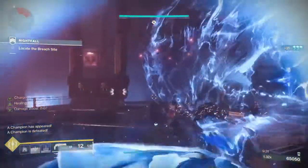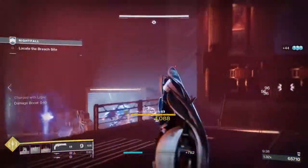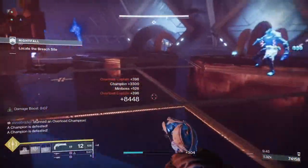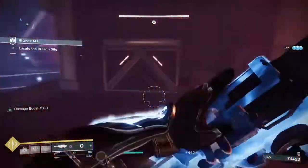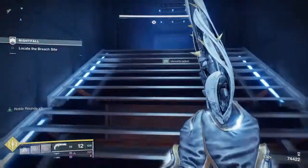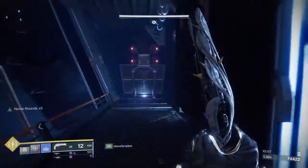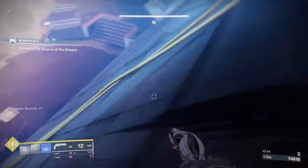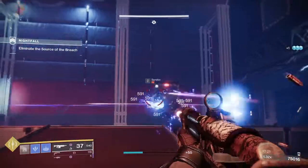This is probably one of the most fun builds I've ever used in a nightfall because you can just synergize everything. I call this the Endless Entity build — it'll be in the title. After this run, a couple runs later, I ended up getting a Subsistence Firefly roll. I didn't try it exclusively yet — I might hit up my duo partner and we'll try it out.